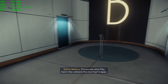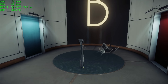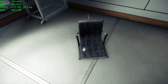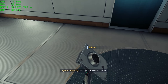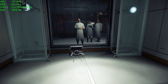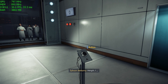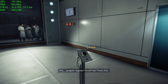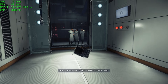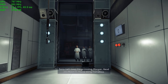Did you see what they had in the cafeteria this morning? Crepes. Just press the red button — no, that's fine. Sorry. Let's keep things moving, Morgan. Head into room C. You're doing marvelous.